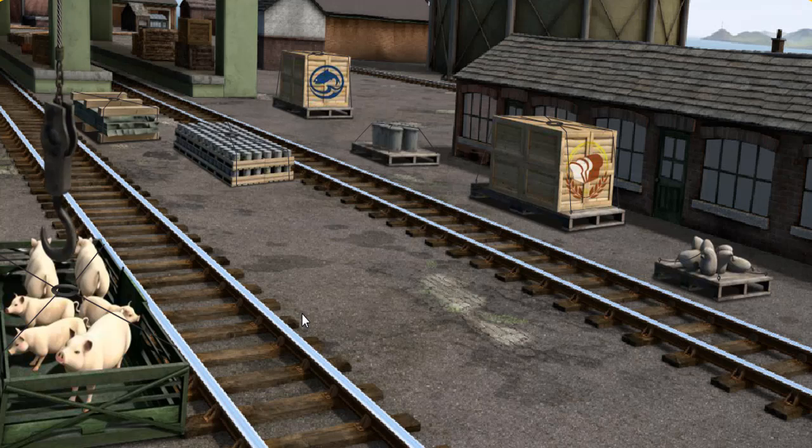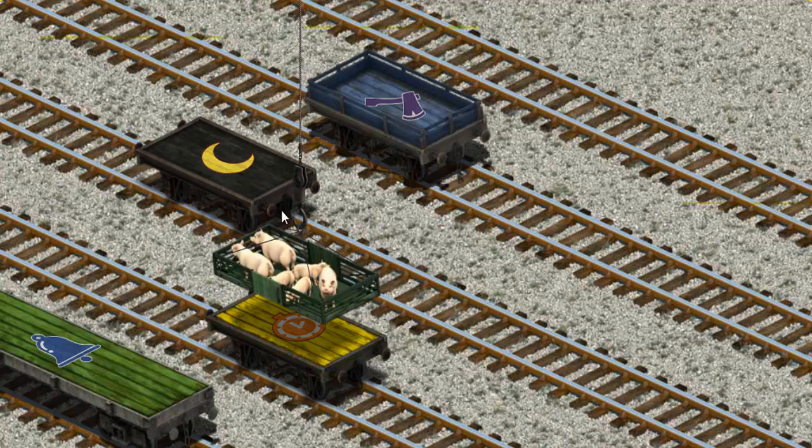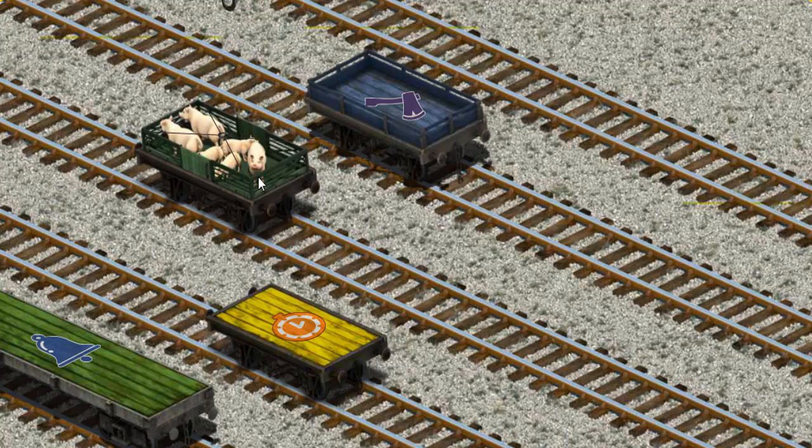There you go, let's lift and load! Now the cargo must be loaded. Help Cranky find the black flatbed with a yellow moon. Try again. You found it!